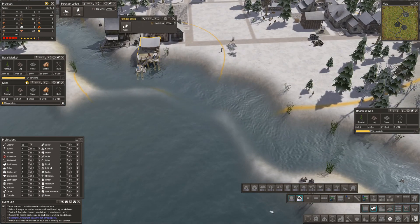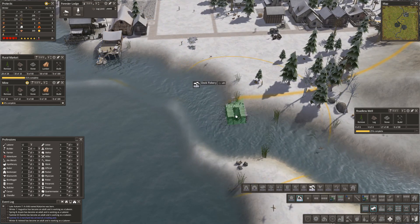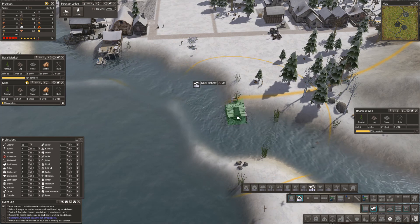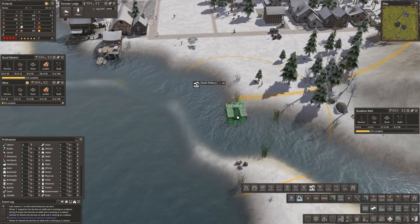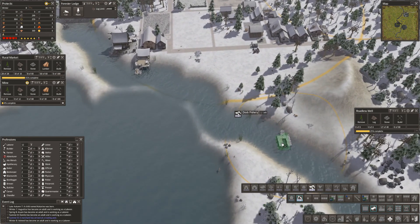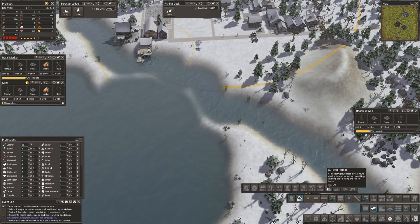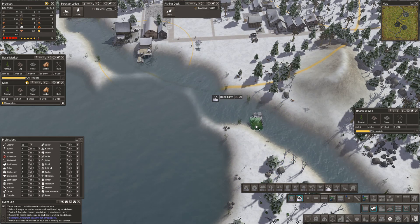I don't really want to build the dock fishery — that is phenomenally overpowered. Let's just get that pinned. I mean I can go out just a bit. Don't do that — you don't want to do that. Do reed beds affect fishing? I think they might.